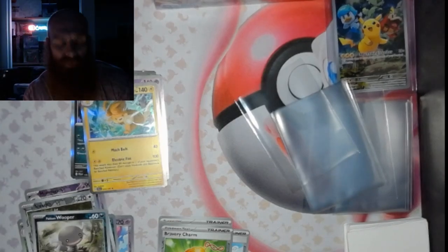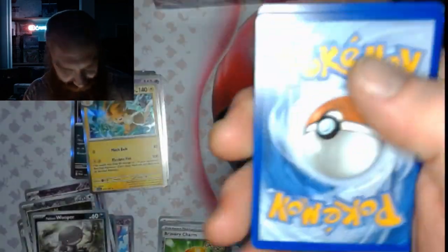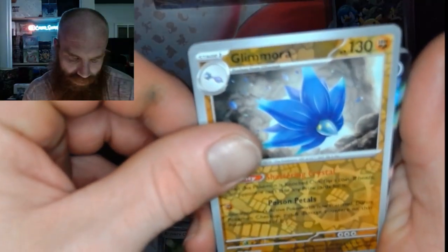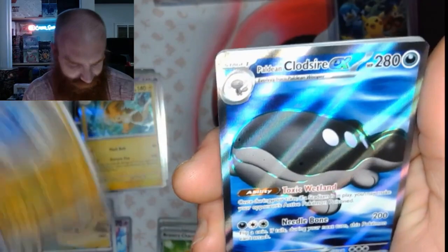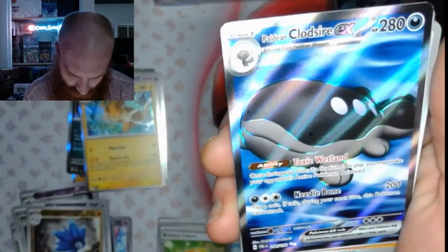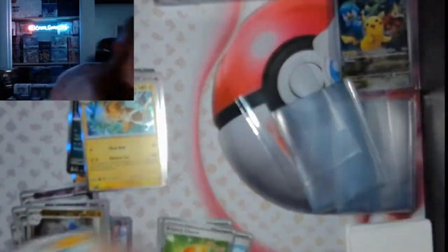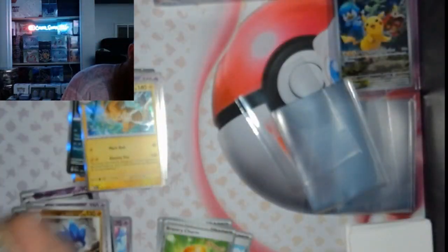We don't always get the excitement in the packs, but when we do, you just get that good feeling. Palosan, Glimora, and another Clodshire — and this is the ultra rare of it. So that's a little step above the one we pulled earlier. I'll go ahead and get these in their respective cases.